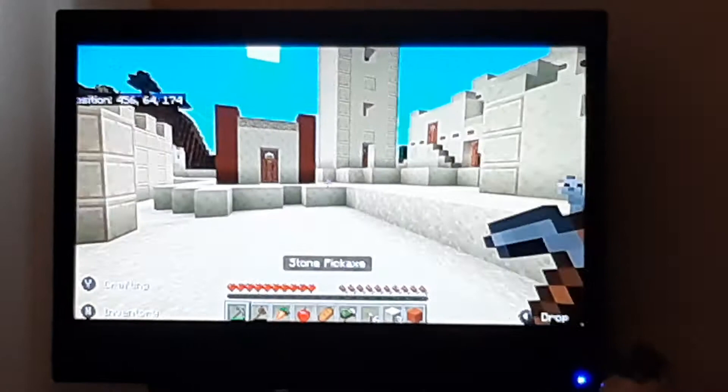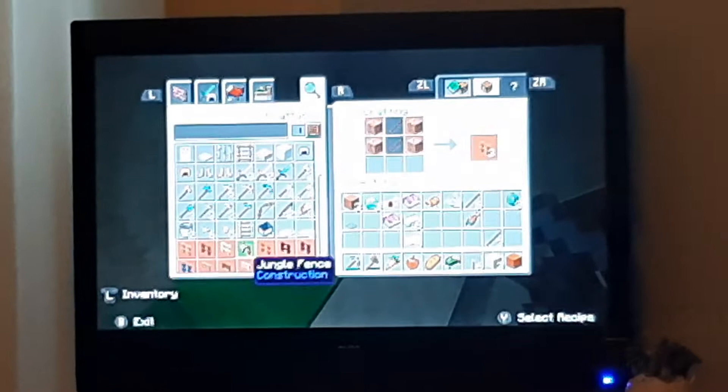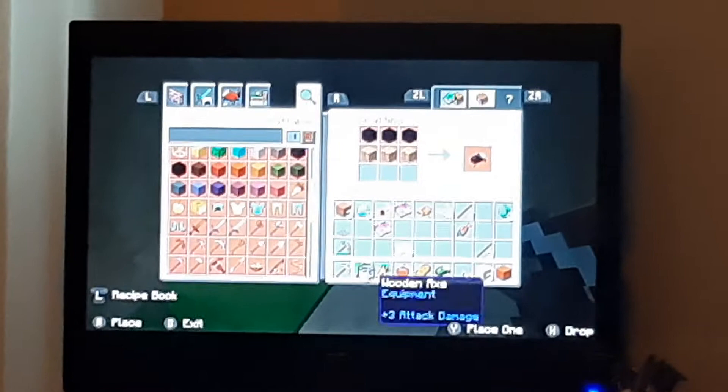So that is some good iron. I need a crafting table but I don't have any wood, that's the problem. A bucket will leave me enough iron to get a pickaxe, which is perfect — which is definitely what we need. Then get that iron pickaxe. We need to find some water. Hopefully there's some water in this village, and it looks like there's some emeralds to trade with the villagers there.